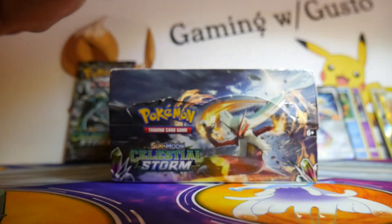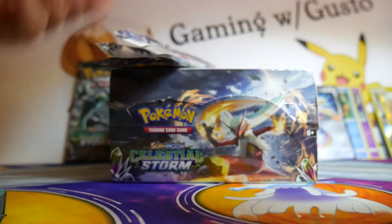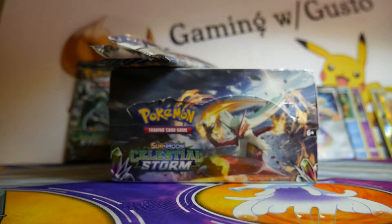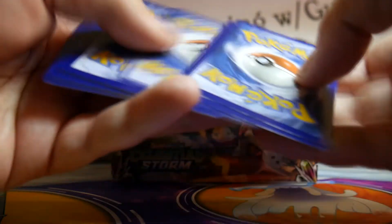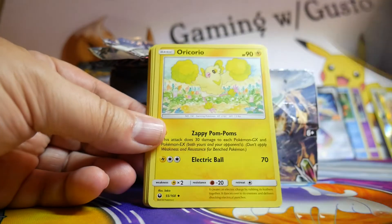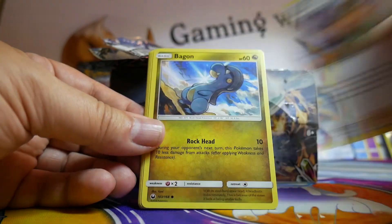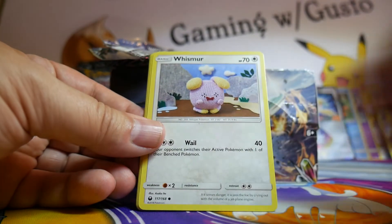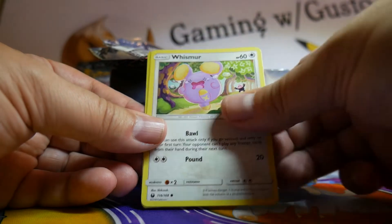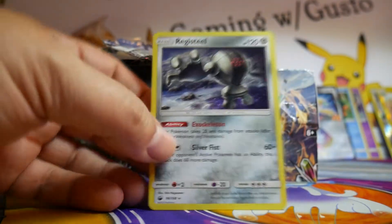Two packs left out of the nine Rayquaza packs. Steel Energy, Oricorio, Tropeus, Hiker, Vagan, Whismur, Trico, Trico, Whismur, Tate and Liza Reverse, and a Registeel.